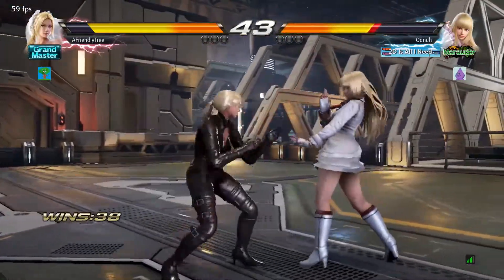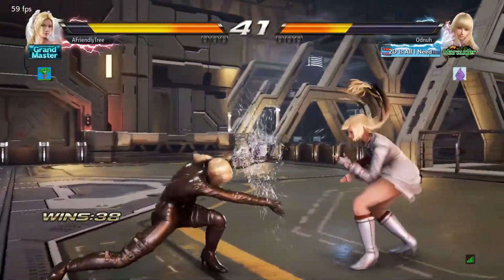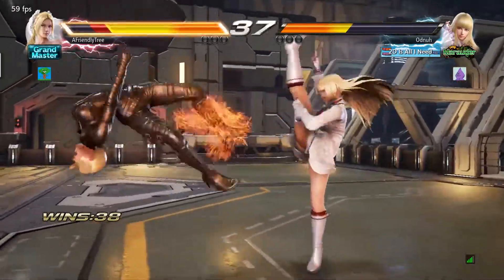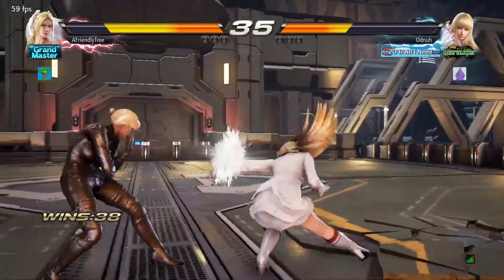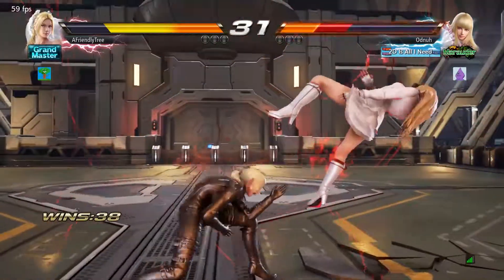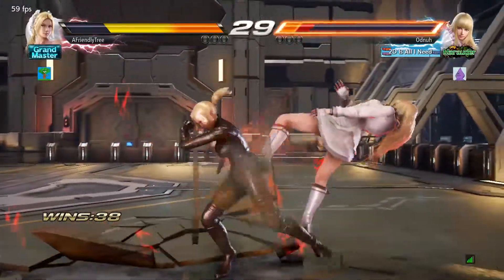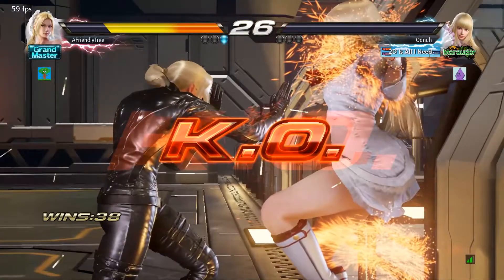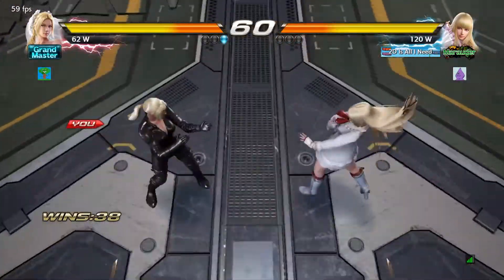At least I get a 14-frame punish off of the quarter circle, but I should have really done down forward 3, 4 there — much better option for pokes. I'm using a lot of plus-frame moves to try and get in and keep the pressure going. Thank god I was able to duck the 2, 4. I dropped that combo, but at least he didn't see it, so I was able to get to the wall and end the round.